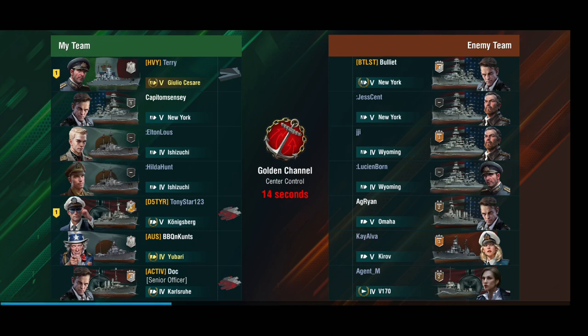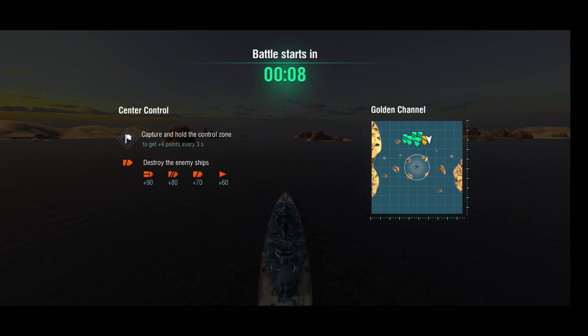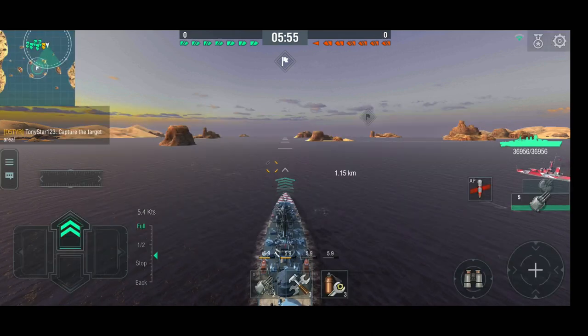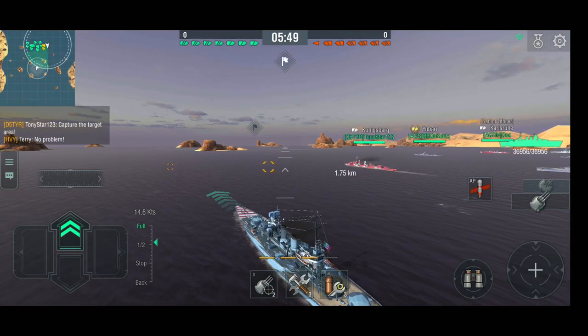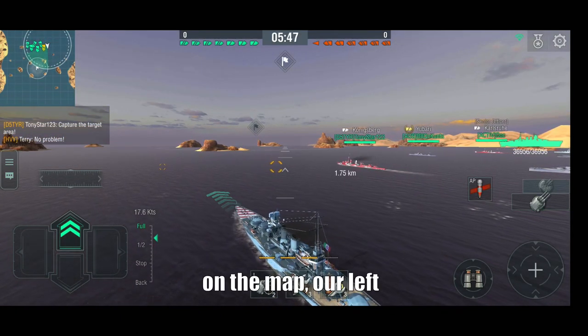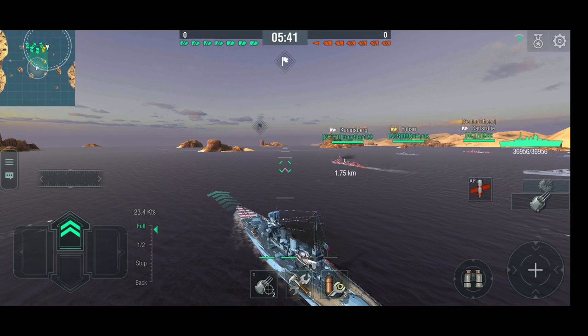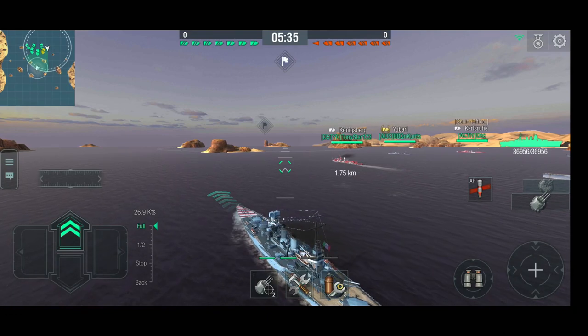We're playing with TonyStar123 today in his mighty Königsberg, and we're on Golden Channel. We've got New York, New York, Wyoming, Wyoming — lots of battleships. We're going to take the flank with Königsberg. I'm actually going to go around the right flank, and if anybody decides to come around here we can catch them off guard. If not, we can outflank them and graze the target area in the meantime.